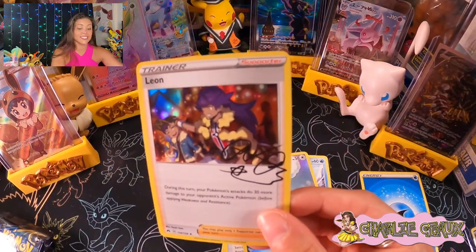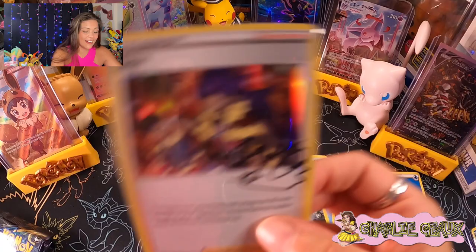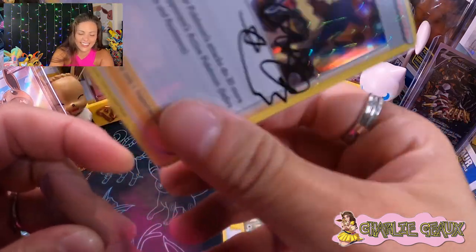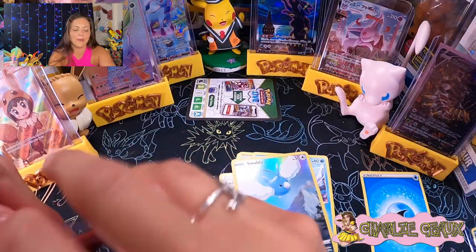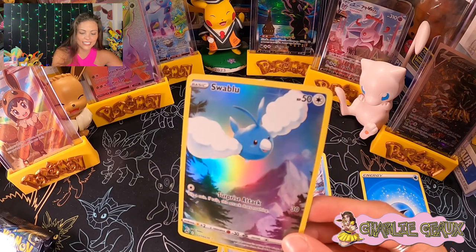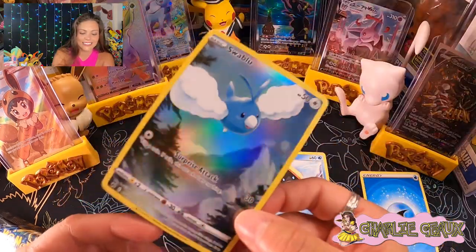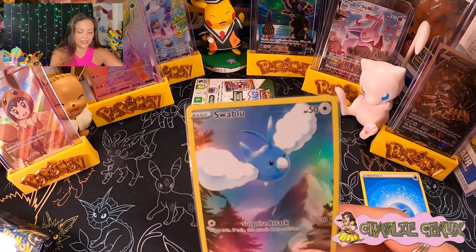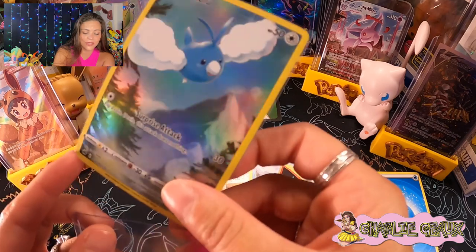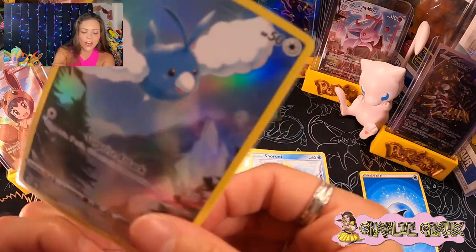Got my Leon holo — signed by Leon, of course. Fangirling a little bit over here. That is so awesome. And of course our Swablu giving the surprise attack — it says flip a coin and if tails, this attack does nothing. Such a cool card, beautiful mountain. Goes really well with our Moltres card as well, so we've got the mountain theme going on today. Maybe it's snowy and not hot in the mountains — that would be nice because it is really hot this summer.